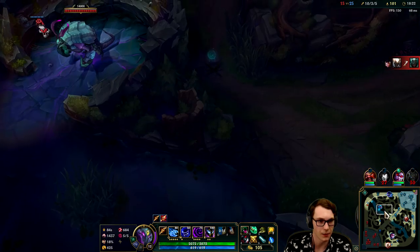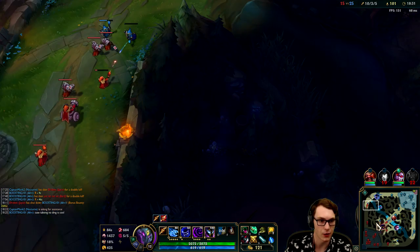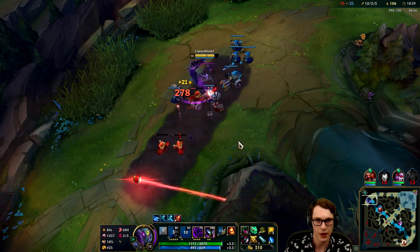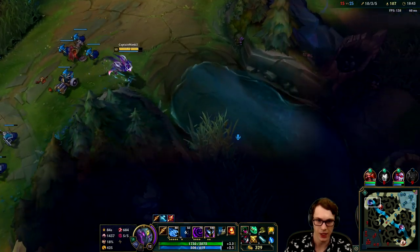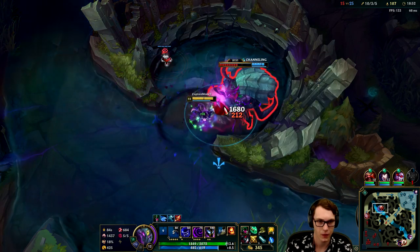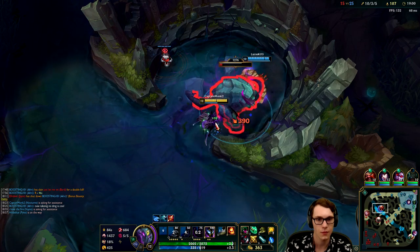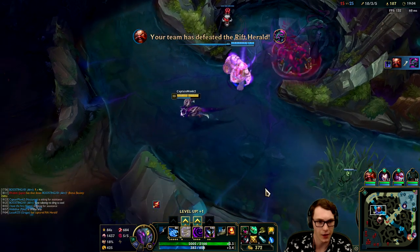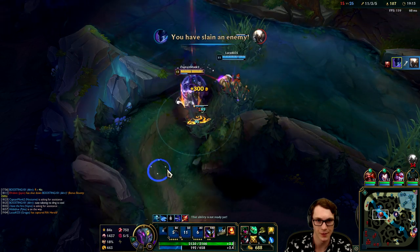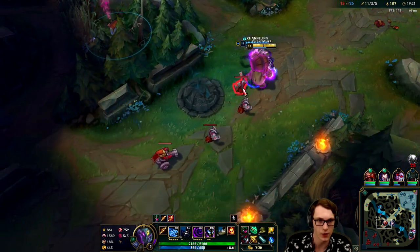I think going for the Rift Herald might be the way to go - we don't really need it, it's just extra gold, extra XP, and an objective we can take. Oh I didn't spell shield in time - those shock blast combos do come quick. I can actually spell shield the Rift Herald hits just like the dragon. Gragas, let's grab that one. Pantheon might just walk into us here - yep, this poor guy just gets insta-gibbed nice. Jace is in the corner too, their team is bottom lane.